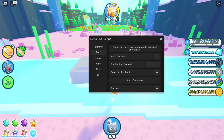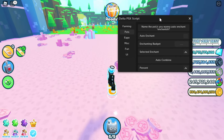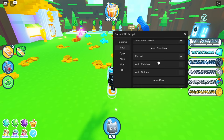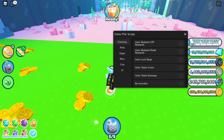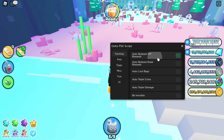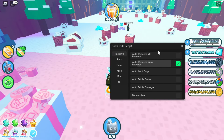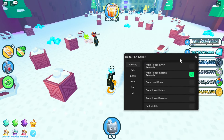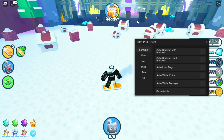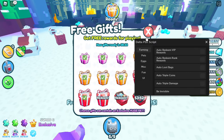In the Pets tab you can auto enchant pets or auto make them rainbow or gold. Auto redeem VIP rewards redeems all rewards if you have VIP. Auto redeem rank rewards redeems rewards for rank. Auto loot bags — let's collect this gift so I collected it.